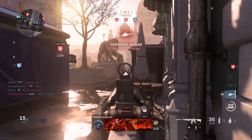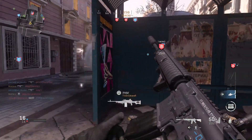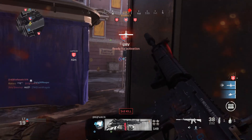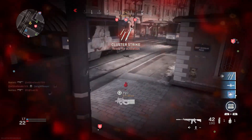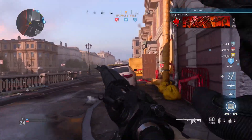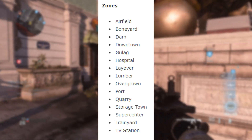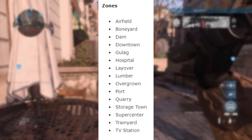Let's first talk about the locations and the points of interest. A bunch of these names may not seem familiar, or they may seem familiar from this game and older remakes mixed into these names. The zones in the Battle Royale mode are: Airfield, Boneyard, Dam, Downtown, Gulag, Hospital, Layover, Lumber, Overgrown, Port, Quarry, Storage Town, Super Center, Train Yard, and TV Station.